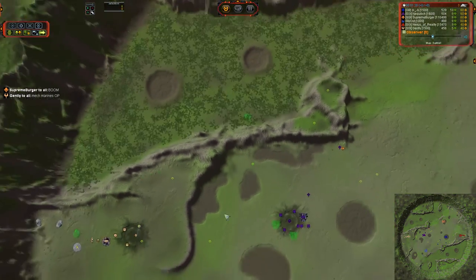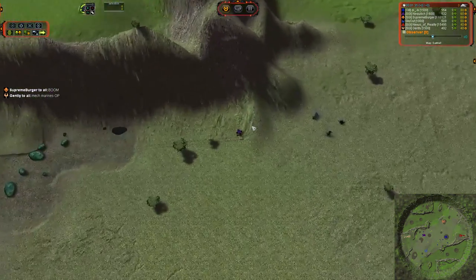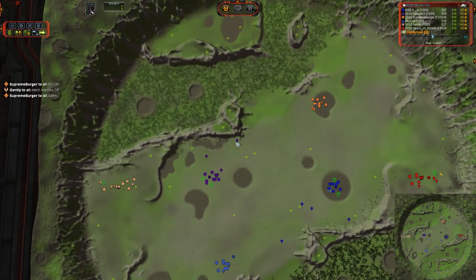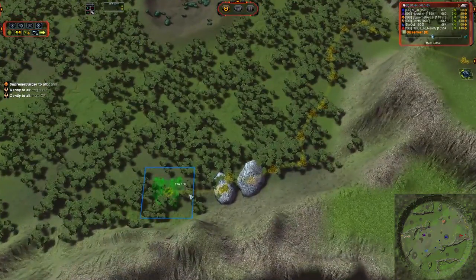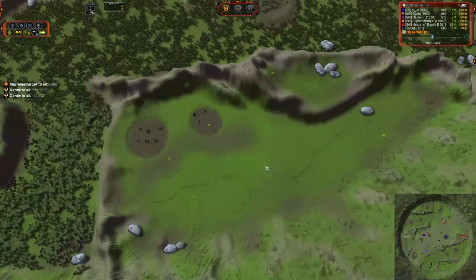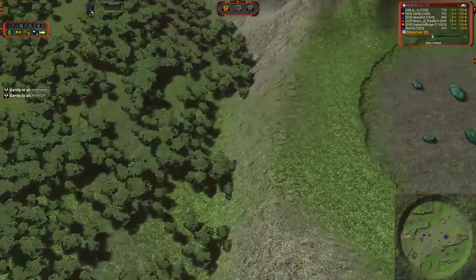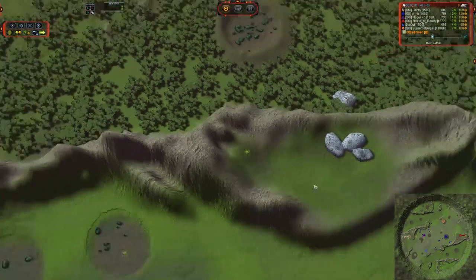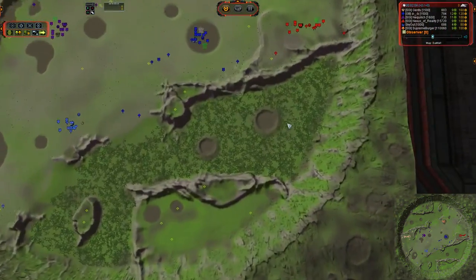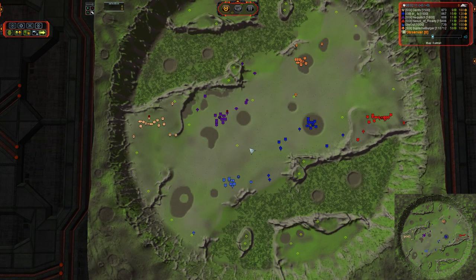This map has a significant amount of reclaim which means it scales up incredibly quickly. The side plateaus have four mass extractors apiece — two here that have to be dropped, you can edge build one of them, though I don't think you can walk units directly up onto it. There is an additional mass extractor point up that way. The terrain is pretty varied, with a lot of interesting protrusions and bypasses throughout the map. Kudos to the map maker.